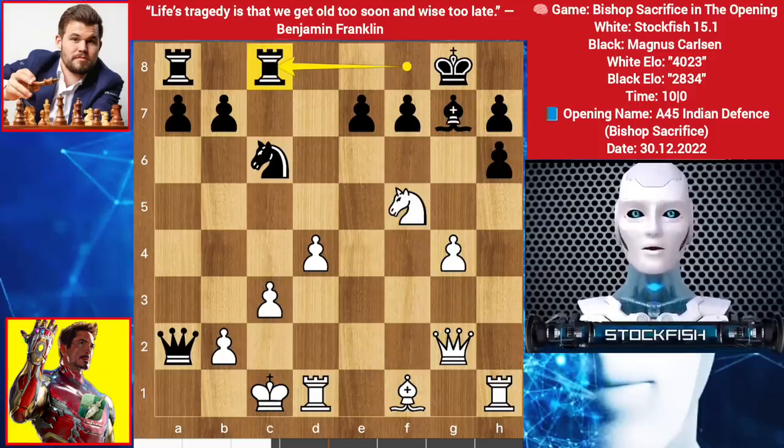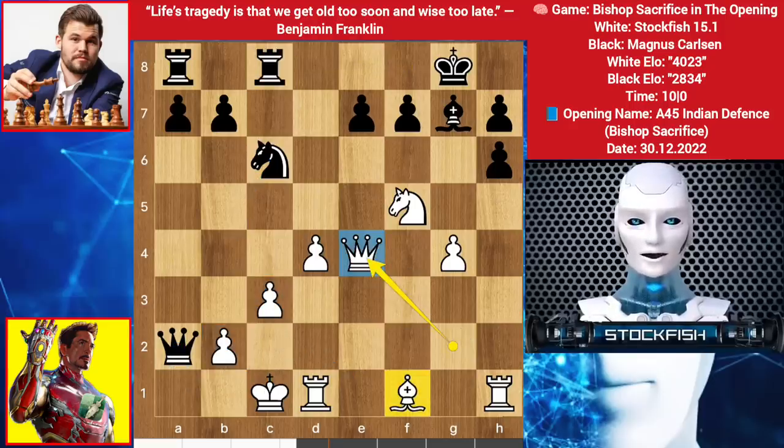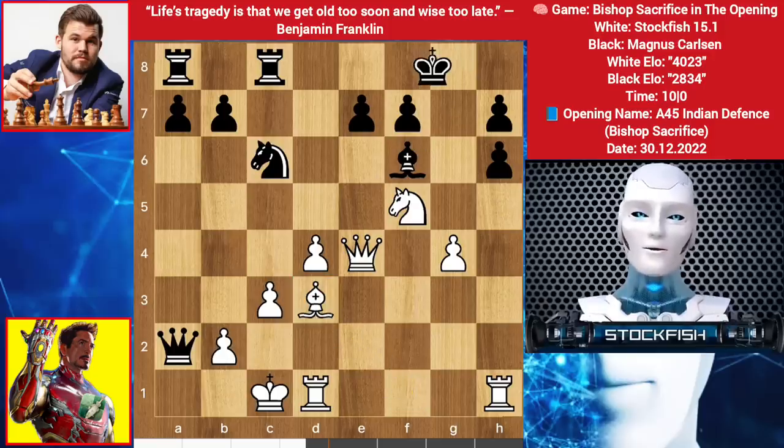We have rook f to c8. He wants to play queen a1, king here, knight check, king here, takes, e1, queen takes. So in this position I played queen to e4 — the bishop is coming. Bishop to f6, bishop goes to d3, king slides to f8.